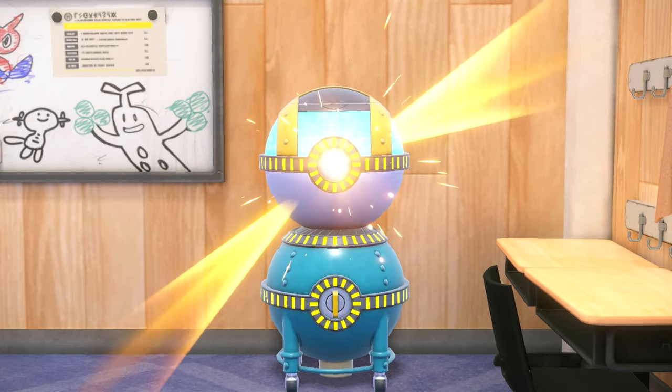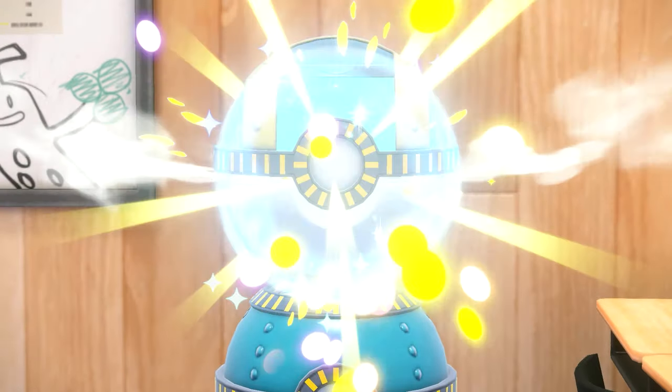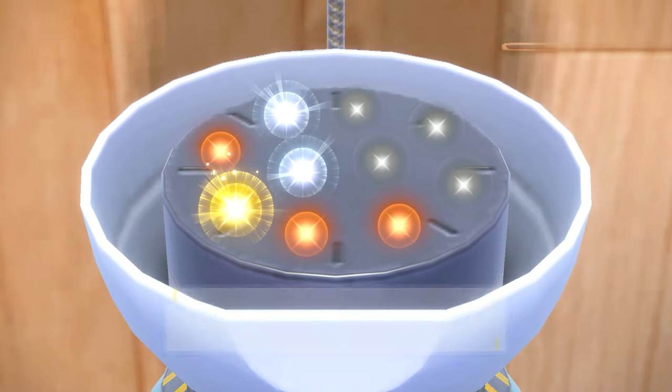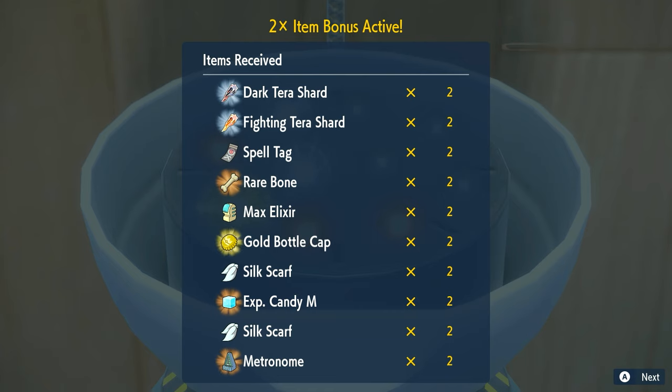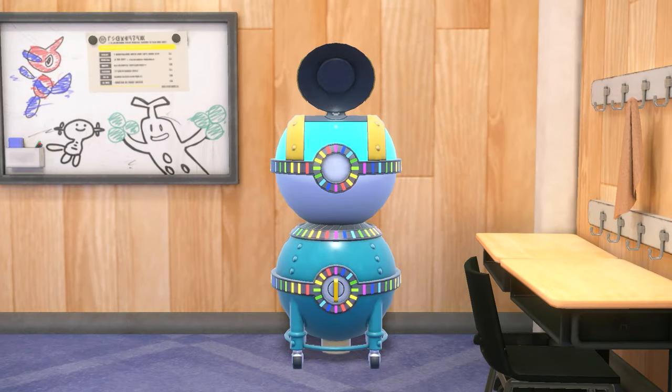To show you what the two times items effect looks like when we get our rewards — everything here will be times two. You can see they have different qualities and you get some really good stuff sometimes, like gold bottle caps times two. Everything here is times two, I'm getting two of everything.